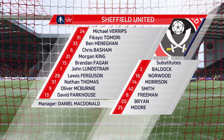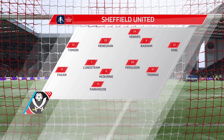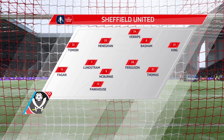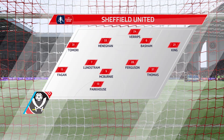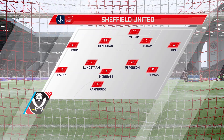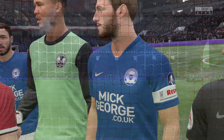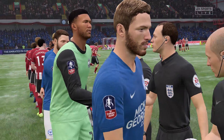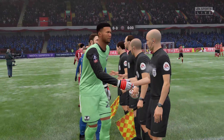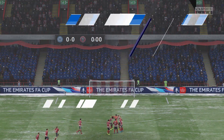Our lineup today: we've got Verrips in goal, Tomori, Hennigan, Basham and King at the back. We've got Brendan Fagan, John Lundstrom, Ferguson and Thomas in the middle. Up top we've got McBurnie, and further up is David Parkhouse. We're playing a mix of youth players and main players because after that Fulham game they're all quite tired. That's the lineup we're going with for this FA Cup match.